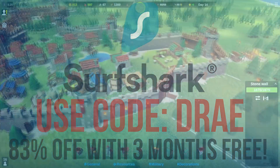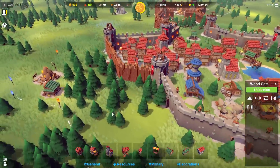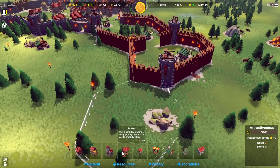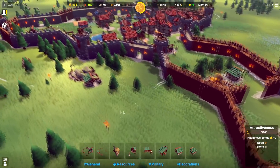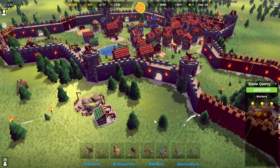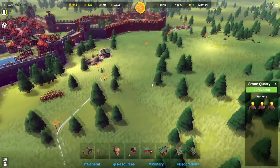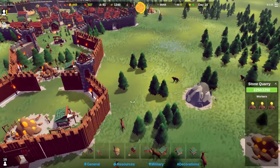We can upgrade some of the walls right now — well, one of them. Stone is very slow to obtain, but we should be getting a lot of it now with our brand new stone quarry. One wall was down but it's back up — thank god for the builder's hut. I love that the builders automatically repair things; it makes my life way easier.